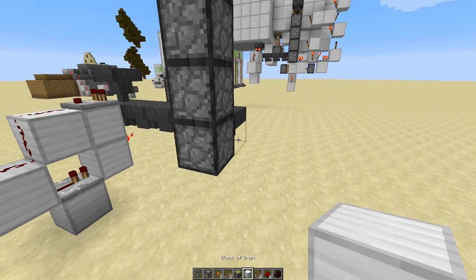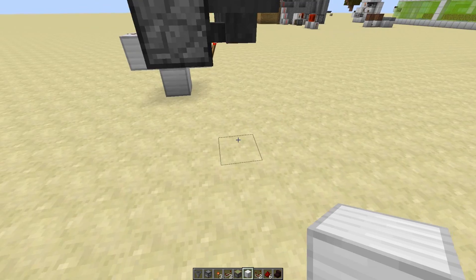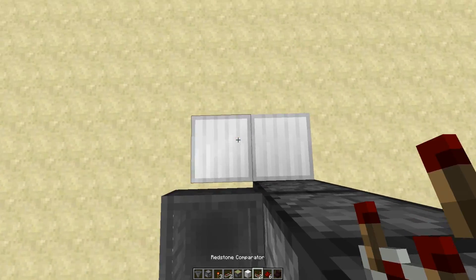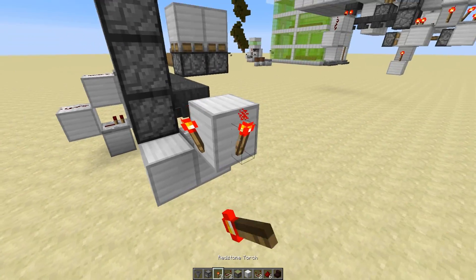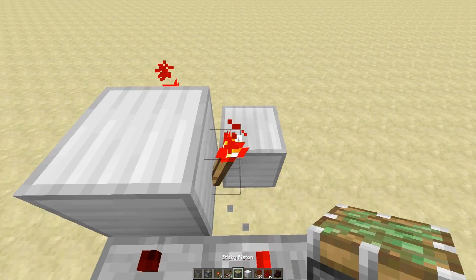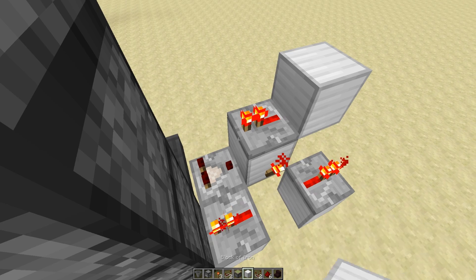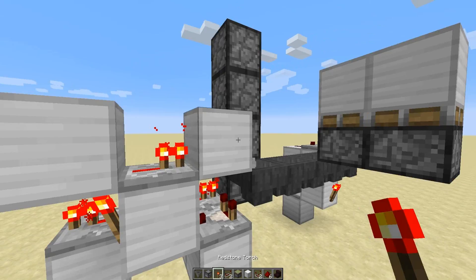Once you have that, you're going to put a block off to the side like that, and a block also right here. You're going to put a comparator going into a block right here that has a torch on this side and this side, with a repeater going this way, and a repeater going this way, and then a block on top of this torch with a repeater going this way, into a block, into a block right here with a torch off the side of it.